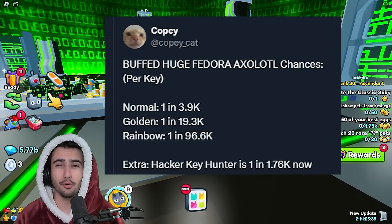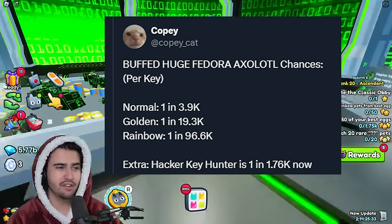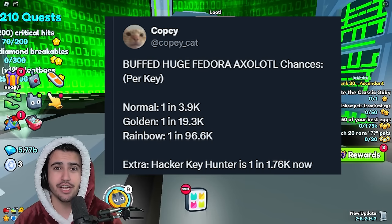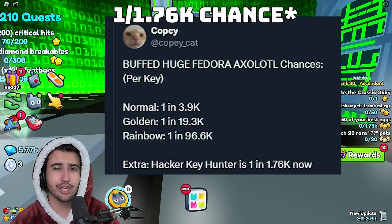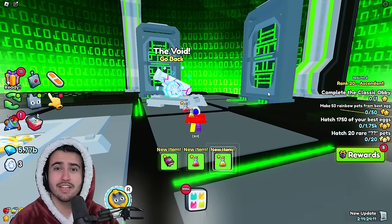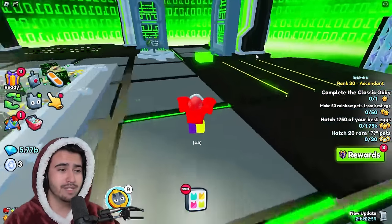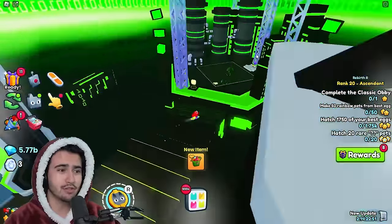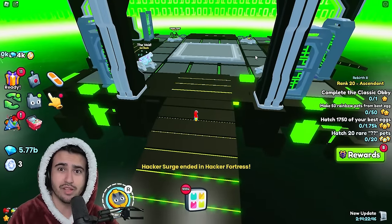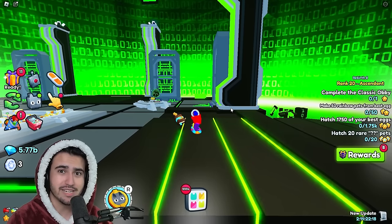As you can see, the hacker chest huge is a one in 3,900 chance, so it should on average take you 3,900 keys to get the huge. For reference, the hacker key hunter enchant is a one in 1,900 chance, so it is essentially twice as hard to get the huge from the hacker chest compared to that enchant. This really just means that all of the methods to get huges in the game are super nerfed to the point where the odds are just not going to be in your favor — except for the method I'm about to talk about: the huge prison cat.